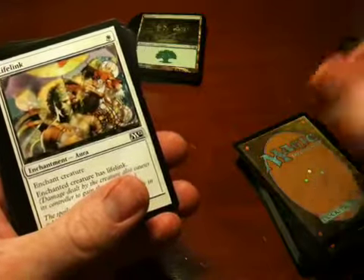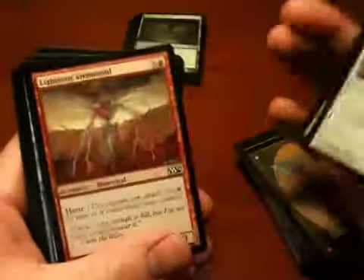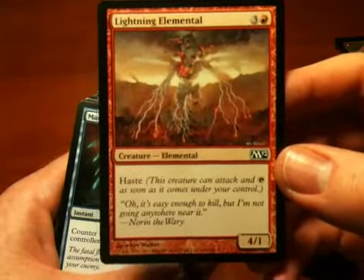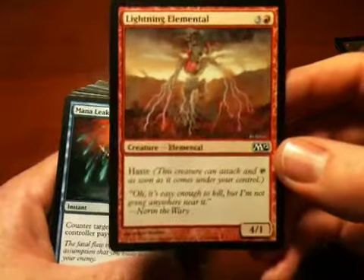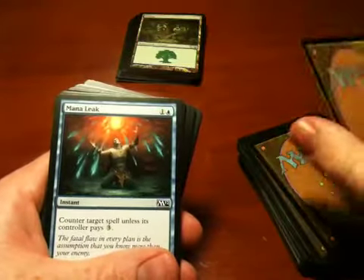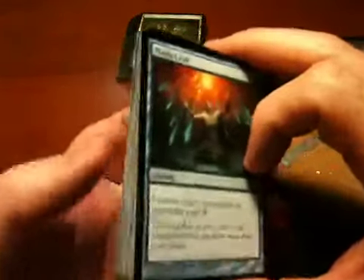I would grudgingly play that in my direct damage deck. Lifelink — I like the lifelink effect, so I would definitely play with that. Lightning Elemental — this is a fun little card, basically a direct damage kind of thing. You play it, you attack with it, it's probably going to get blocked and killed. It probably won't last long — it only has one toughness, though obviously you can enchant it to make it more tough.